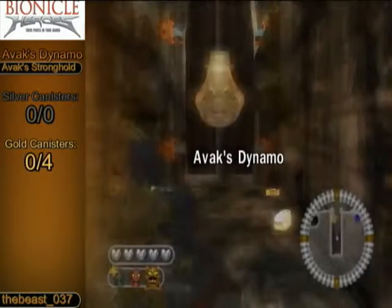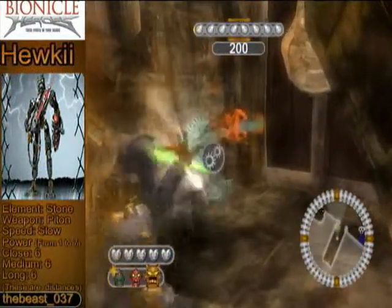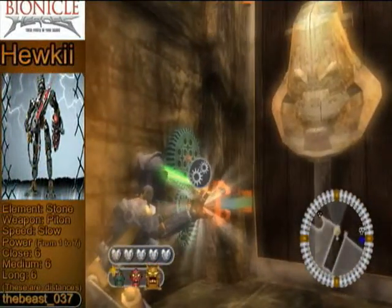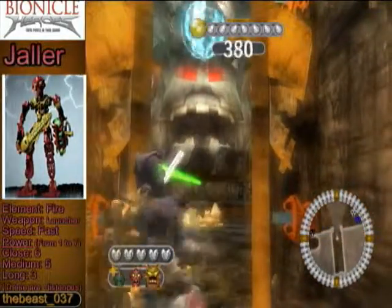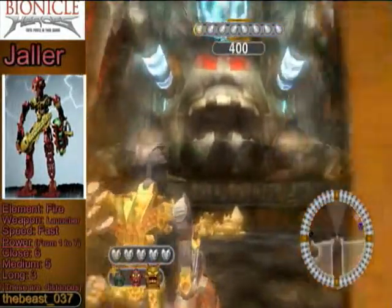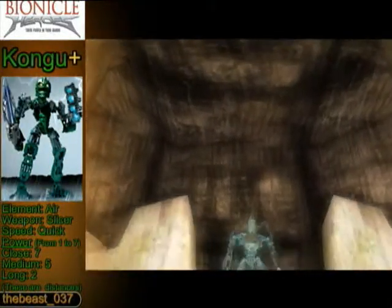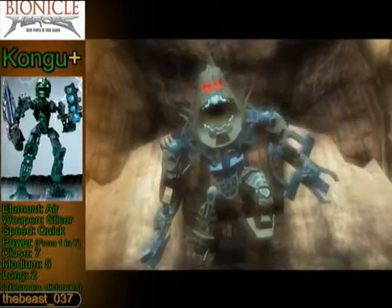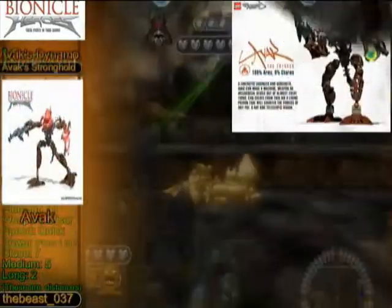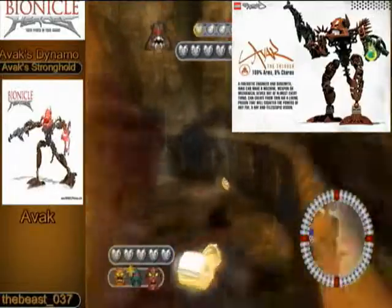Welcome to Avak's Dynamo. Behind you, make sure there isn't anything else to get. Welcome to the throne room. Let's do this. Head over here and grab this.